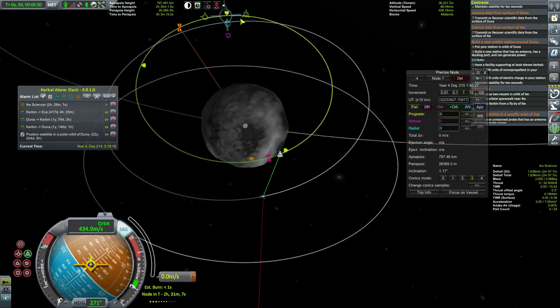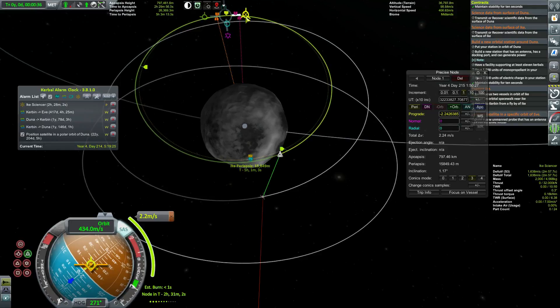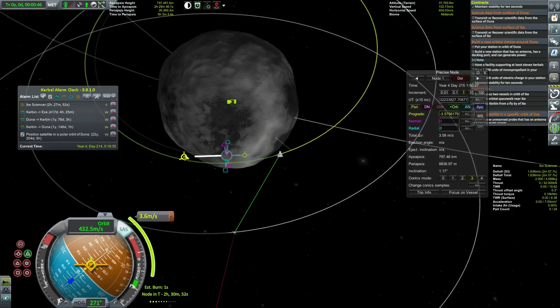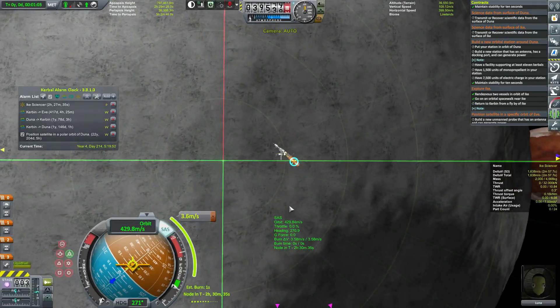So if we add a maneuver here, bring our periapsis down to about — let's say 10. I don't know what's good on Ike, but 10 seems reasonable. Then at this periapsis we will just completely stop. 422 — yeah, we've got 1638. We have plenty of delta-V to do this, so let's go ahead and do it.